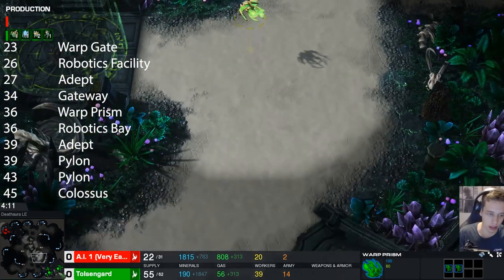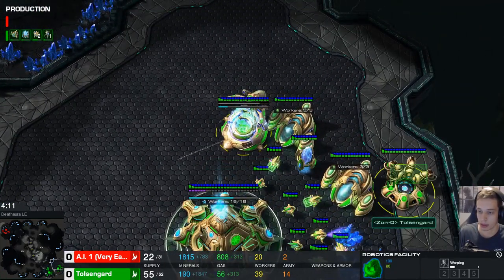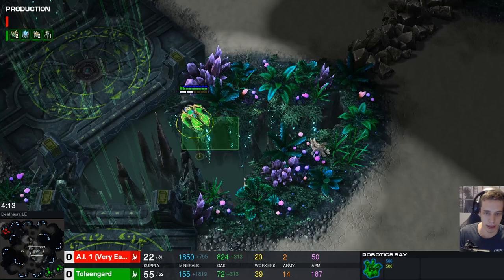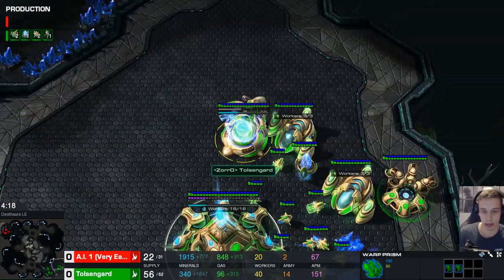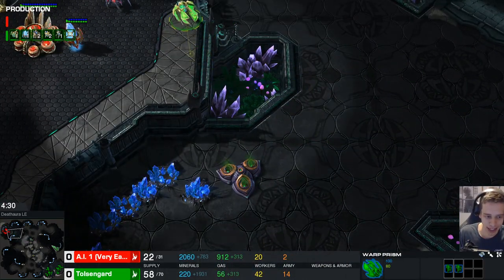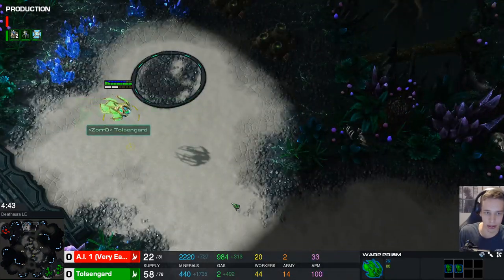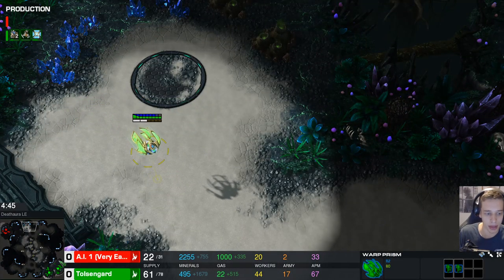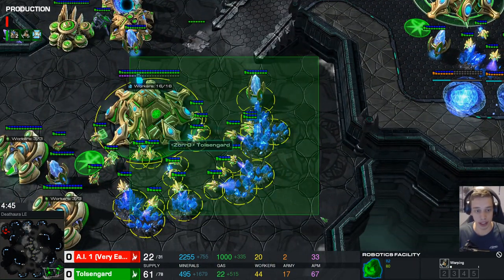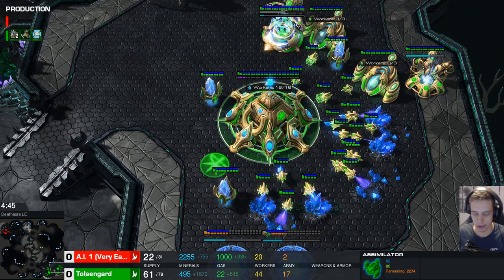The moment you move out with your prism, you want to be getting a gas, a pylon, perhaps even a second gas. The moment your Robobay finishes, you're going to start Colossi - that one has priority. Afterwards, you're going to start prism speed from the Robotics Bay. Once you're at 44 workers - which is perfect saturation: 16 on minerals, 3 per gas, on 2 bases that's 22 per base, makes 44 in total.